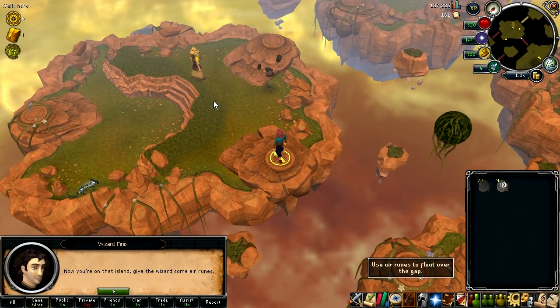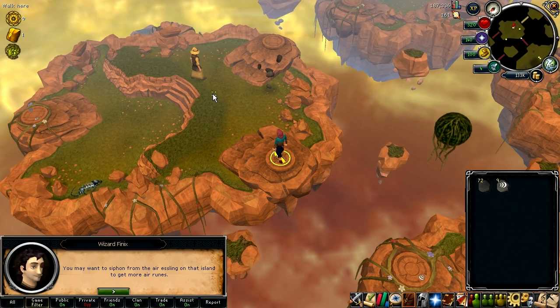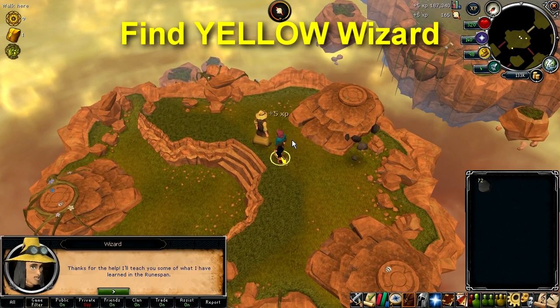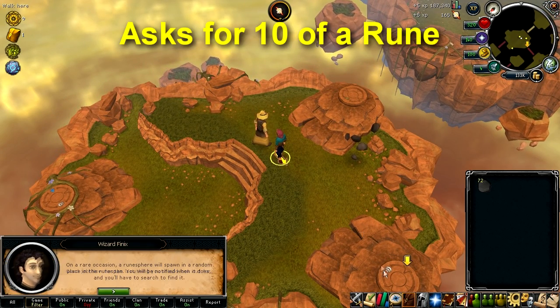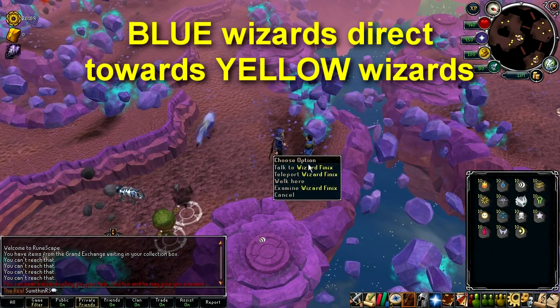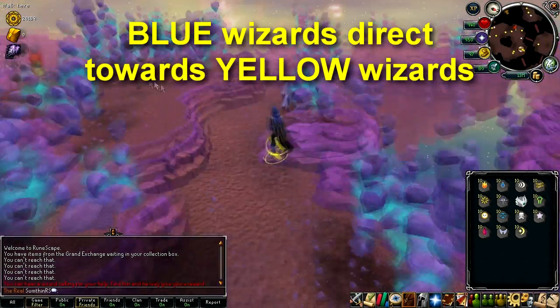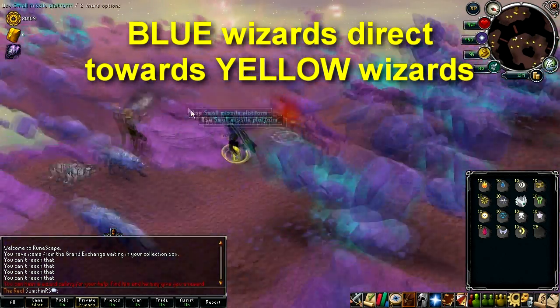Occasionally you'll see a message pop up in your chat box saying that a wizard is calling you. When this happens, try to find a wizard dressed in yellow robes, talk to him, and he'll ask you for ten of a specific type of rune. You can talk to wizards dressed in blue robes who can point you in the direction of a yellow wizard for a short time to help you find them.